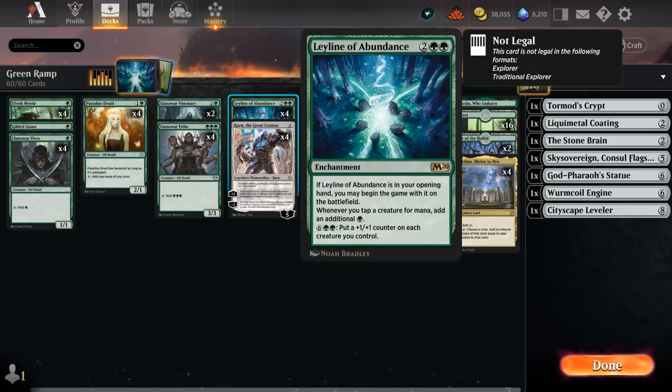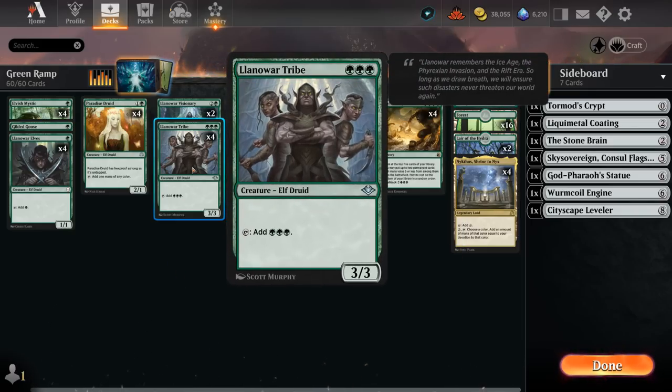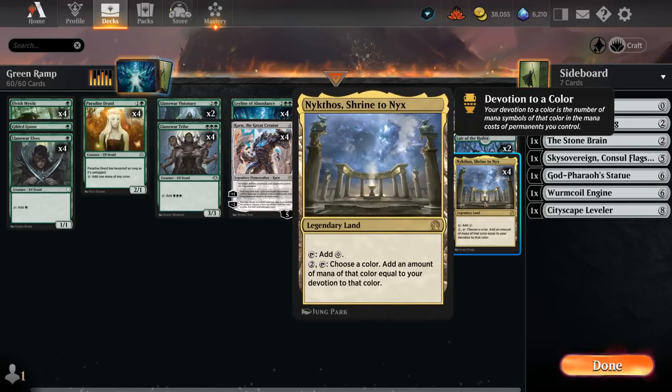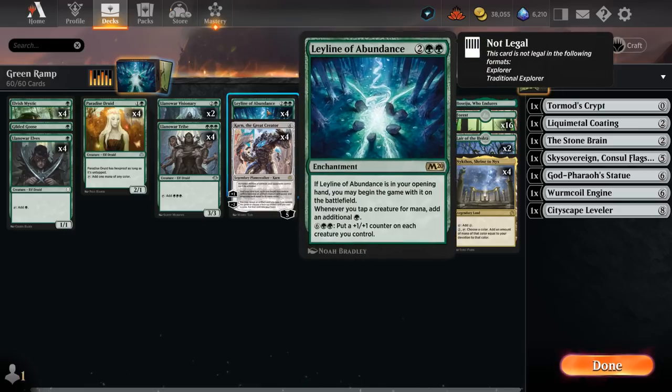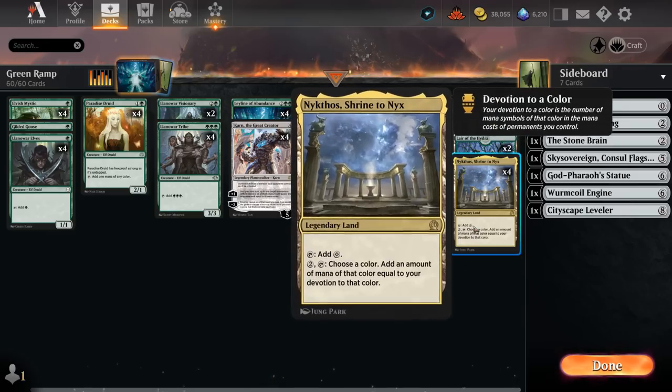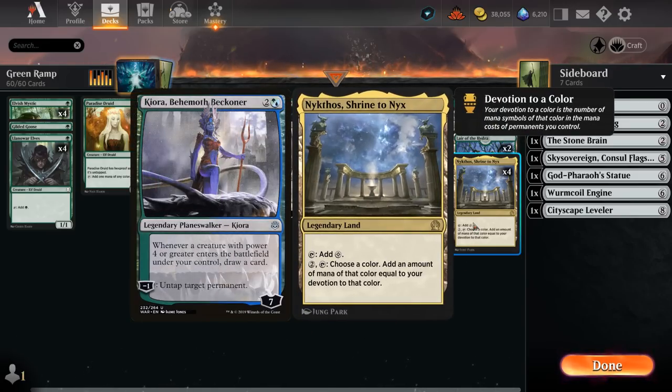Besides Leyline, we also get to play with four copies of Aluren Tribe, which is another one of these cards we only get to play in Historic. We can play it on turn two pretty easily thanks to one mana elves, and it's a 3/3 that taps for triple green, which can set up some explosive starts. It also adds triple green devotion, helpful for making more mana with Nykthos. Nykthos also works quite nicely with Leyline starting on the battlefield, as it increases our devotion by two. So even though we're not untapping Nykthos with Kiora like we are in the Explorer build, Nykthos is still a very big part of our game plan.